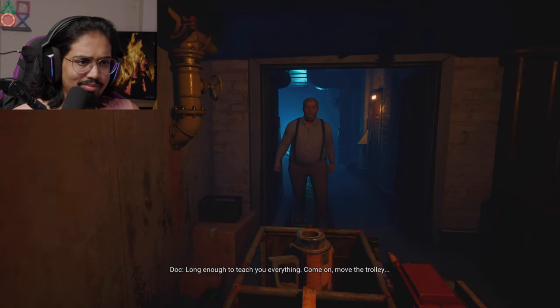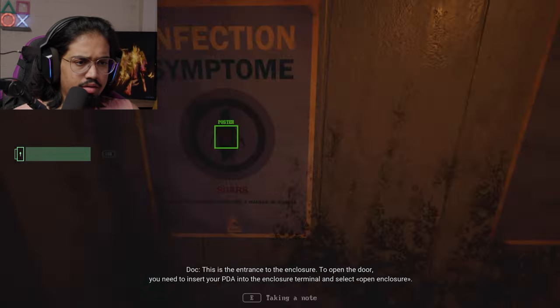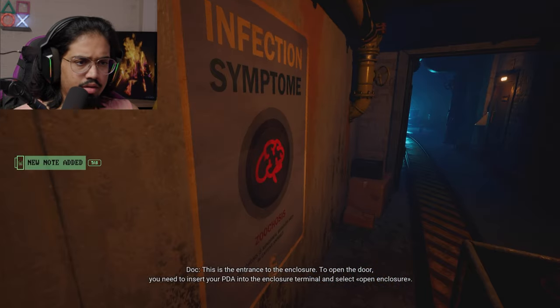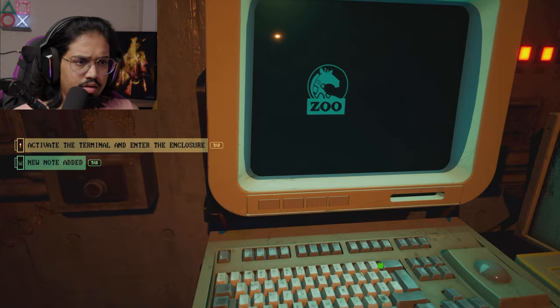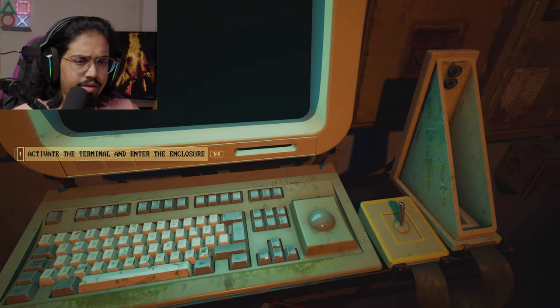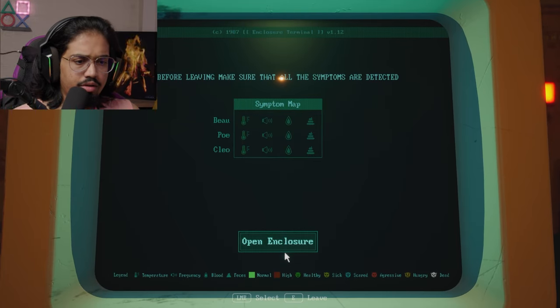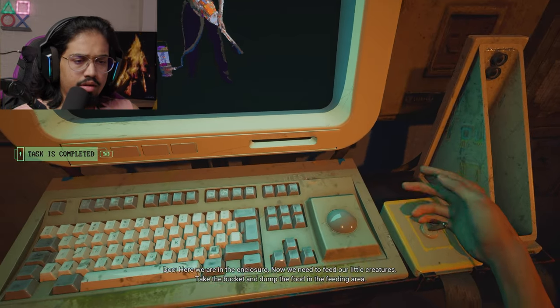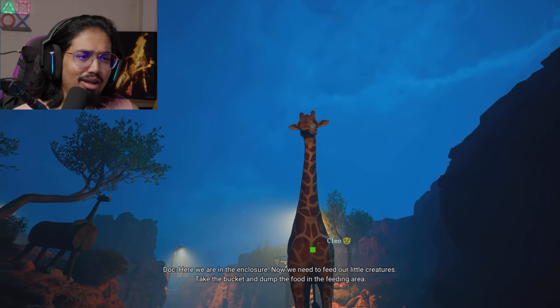Move the trolley. This is the entrance to the enclosure — to open the door, you need to insert your PDA into the enclosure terminal and select open enclosure. Welcome to the giraffe enclosure. We are in the enclosure; now we need to feed our little creatures. Take the bucket and dump the food. Hi Cleo!